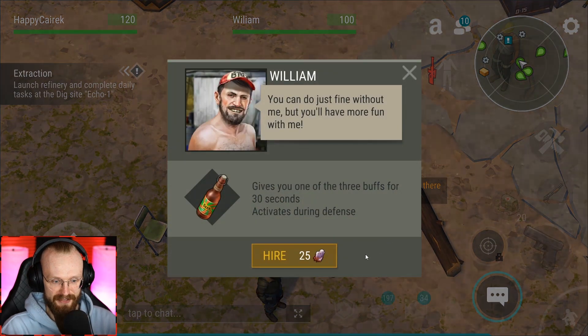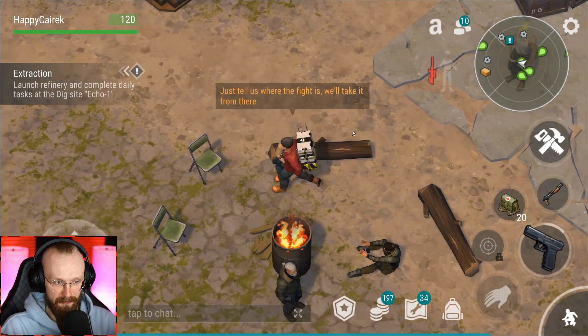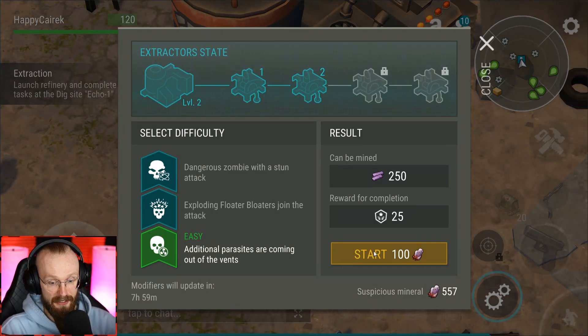Now let's check out all of these mercenaries. Let's hire William — let's get him. Let's go over here and start an easy wave.